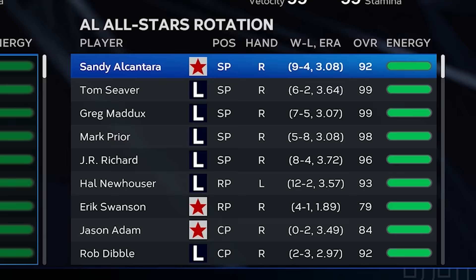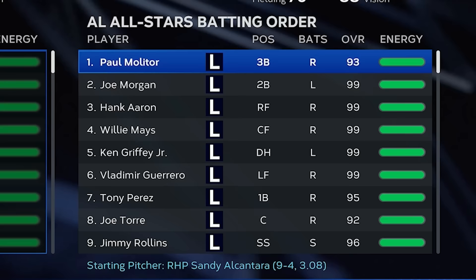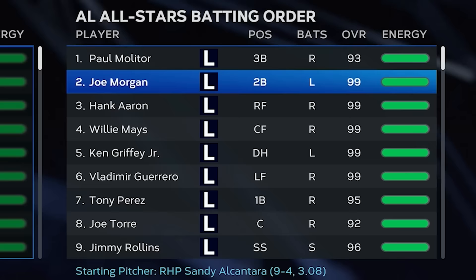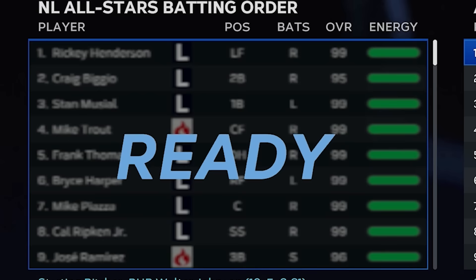On to the All-Star Game. The AL pitching staff has Sandy Koufax, Tom Seaver, Greg Maddux, and Mark Prior. The NL has Walter Johnson, Brett Saberhagen, Catfish Hunter, and Verlander. The AL lineup features Paul Molitor, Joe Morgan, Hank Aaron, Willie Mays, Griffey, Vlad Guerrero, Joe Torre, and Jimmy Rollins. The NL has Rickey Henderson, Craig Biggio, Stan the Man, Mike Trout, Frank Thomas, Bryce Harper, Piazza, Cal Ripken, and J-Ram.